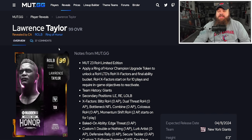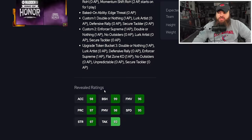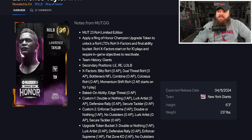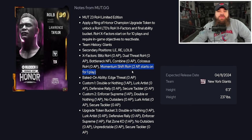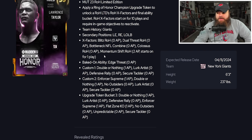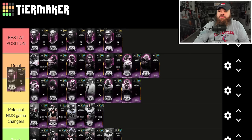Lawrence Taylor has 95 speed, great power moves, finesse moves, and block shed. They gave him Bottleneck as an X factor — questionable — and he also gets Momentum Shift for 2 AP. Similar to Tony Gonzalez, how good he is depends entirely on the Momentum Shift reactivation conditions. Base abilities include Edge Strat for zero and Lurk Artist for zero, with Defensive Rally and Secure Tackler also available. Without knowing his Momentum Shift activation, I'd lean toward placing him in the good-to-great tier, though he has the potential to be higher.